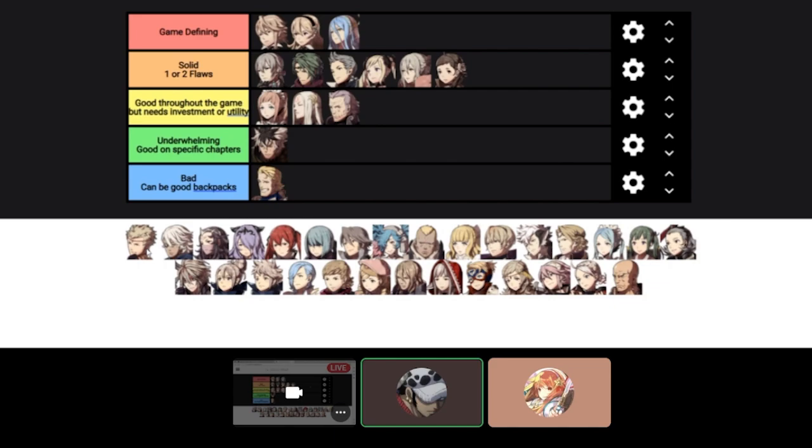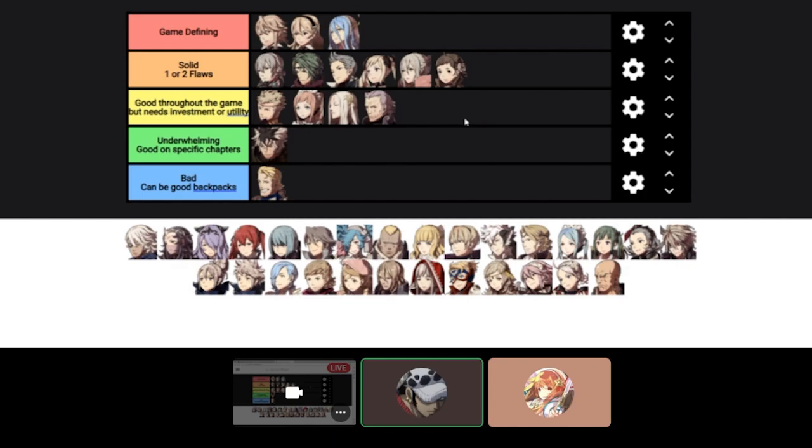Odin — I know this character a lot. Odin's so fun to use and he's good; I'd put him in good throughout the game but needs investment. He really does need investment. Early on he's a great Nosferatu tank — he has good HP, defense, skill, and magic. Put him next to Elise and he will literally clear sections of the map. Nosferatu tanking is no joke early on, but he needs an HP tonic, maybe a defense tonic, and some support with Rosa's Thorns to really get there.